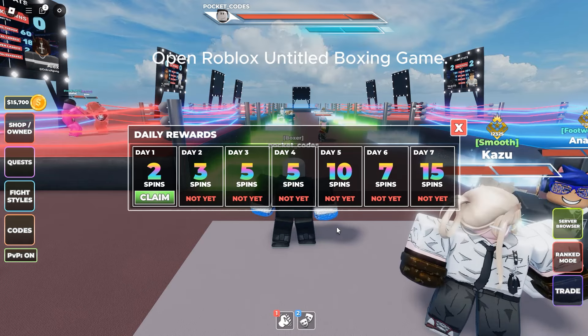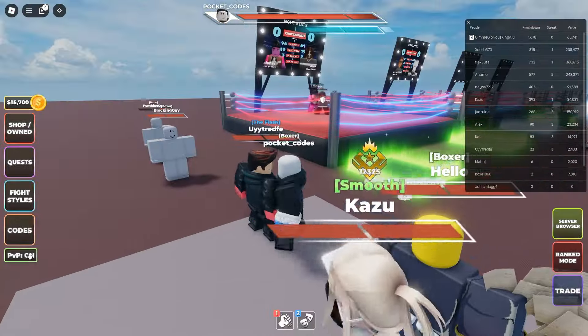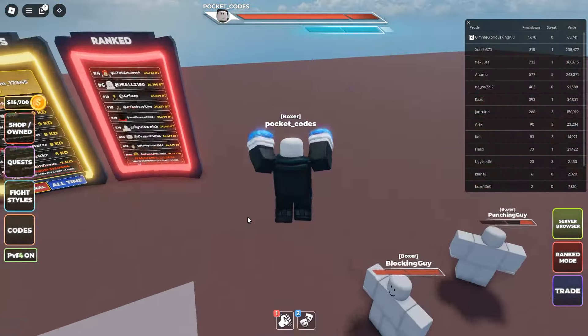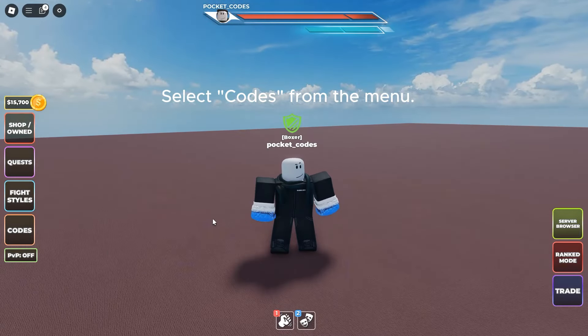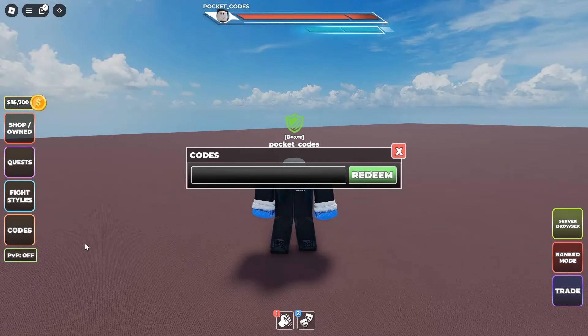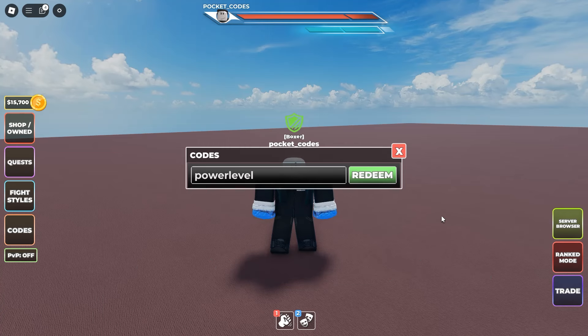Open Roblox Untitled Boxing Game. Select codes from the menu. Enter the code in the code entry box and click the redeem button to claim your reward.